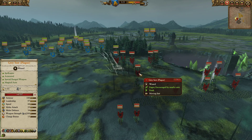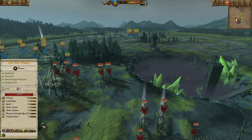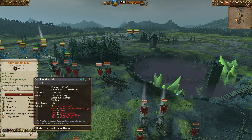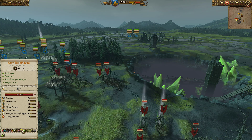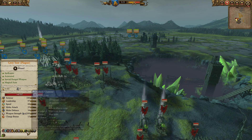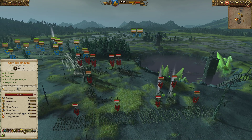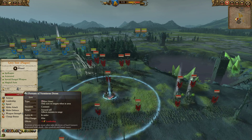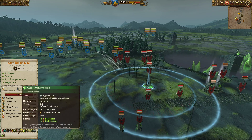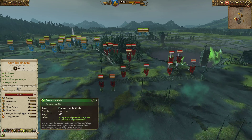My opponent also has a Grey Seer of Plague over here ready to dive in and provide additional support. He has Bless with Filth, Wither, the built-in Crack's Call from the Screaming Bell, Unholy Clamor for that buff, Vermintide — definitely a decent selection of spells. Portent of Verminous Doom is an interesting choice against Dwarves; minus 4 leadership usually won't make that much of a difference, but can still be useful. And of course, Arcane Conduit.